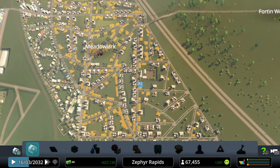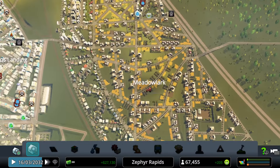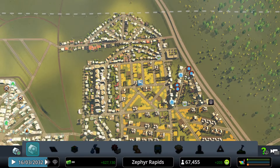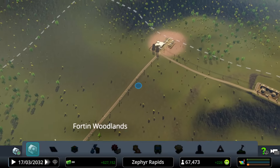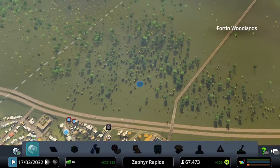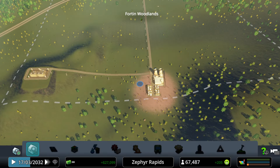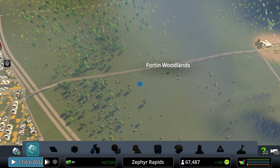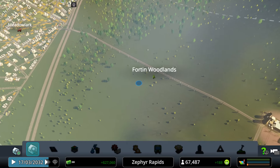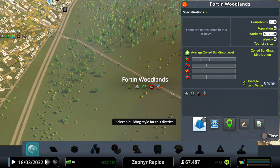Meadowlark has expanded quite a bit — it's a thriving rural community along the peripheral of Zephyr Rapids. The 14 Woodlands hasn't had much figured out for it beyond placing facilities that don't need to be near residents. It is zoned for logging industry if necessary, so it can be developed that way.